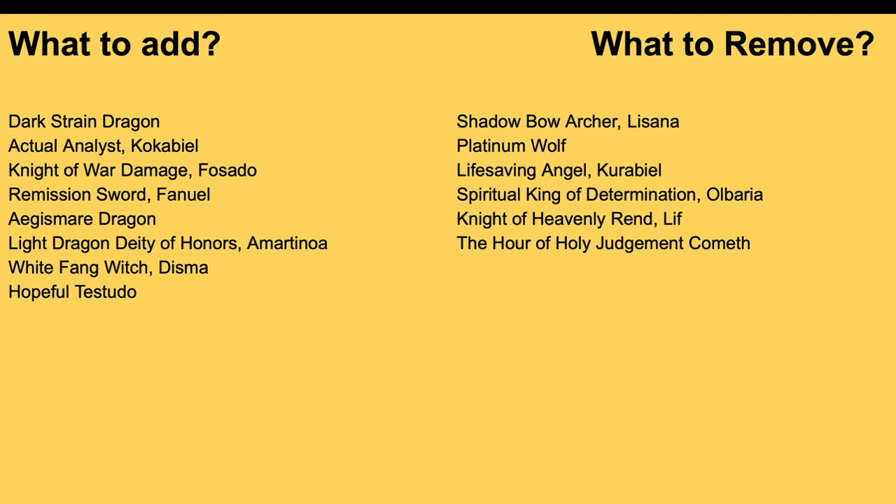What you'd remove — Shadow Bow Archer Listener is a vanilla, 8k base with 5k shield, there's no point running it, immediately get rid of it. Platinum Wolf — I like its look, partially like its skill, but it's not needed at all. It's an 8k base, 5k shield with Soul Blast two for plus 5k — a grade one, not the best skill. Lifesaving Angel Curabile — same situation as the Dark States one. If you choose to buy Alden over this, you'd have to keep this PG, and you'd only be able to afford one Alden. Curie Bell is just the standard PG. Spiritual King of Determination Obari is the Over Trigger — you always want to get rid of that. Knight of Heavenly Rend Lith is a front trigger — you don't need front triggers, your front row rear guards hit big enough already.